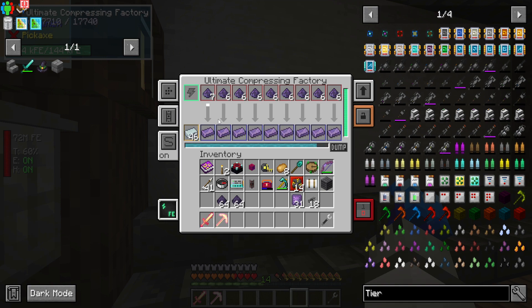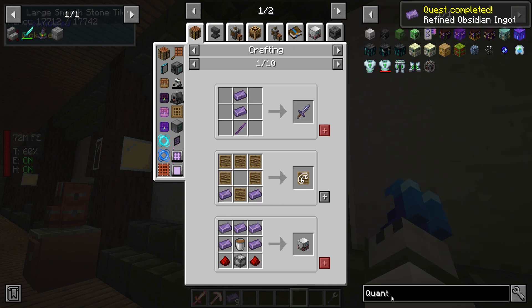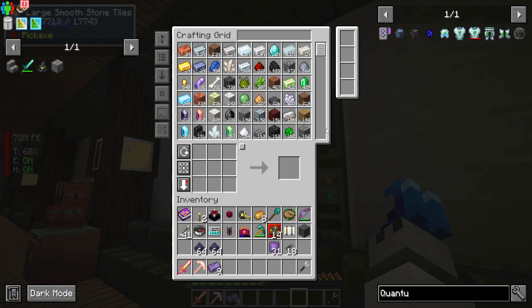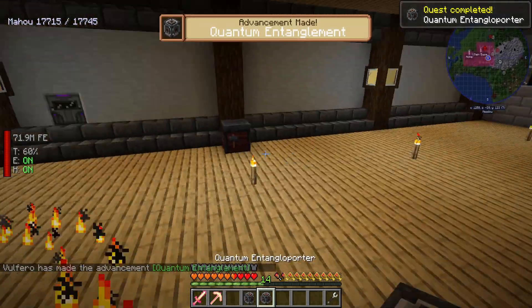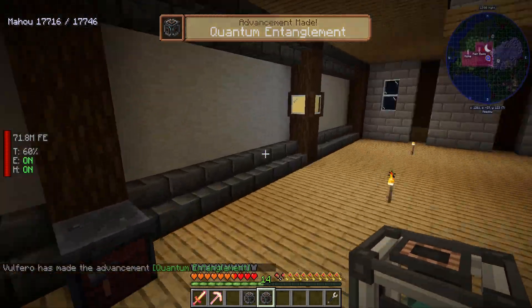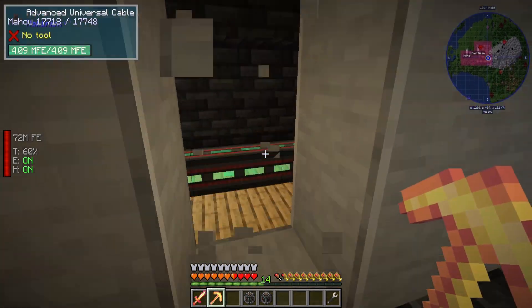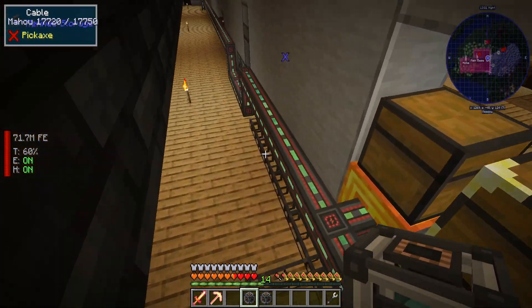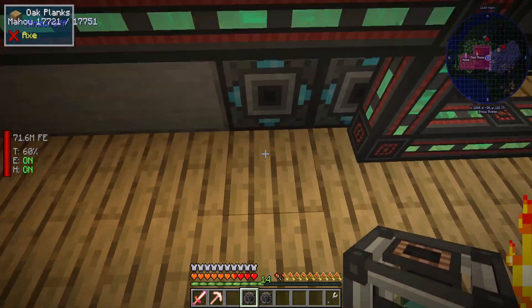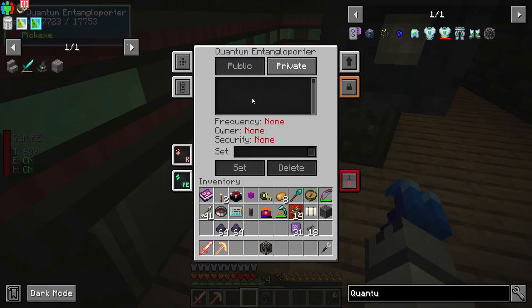Realistically I just need eight — nine, perfect, I'll take it. Okay, with the Refined Obsidian, let's make the Entangloporter now — one and two. I was really set on getting this, and the reason why I want this is because our power system is at the very top of our base, and I'm trying to transfer power to the underground. I don't want to run a cable all the way down, so I want to use the Entangloporter as a wireless connection.